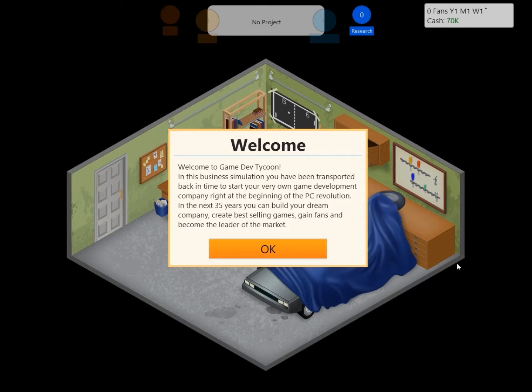Welcome to Game Dev Tycoon. In this business simulation, you have been transported back in time to start your very own game development company right at the beginning of the PC revolution. In the next 35 years, you can build your dream company, create best-selling games, gain fans, and become the leader of the market. A couple of things I forgot to mention — you can also crash and burn. You can release one-rating games that do terribly and drive you bankrupt.